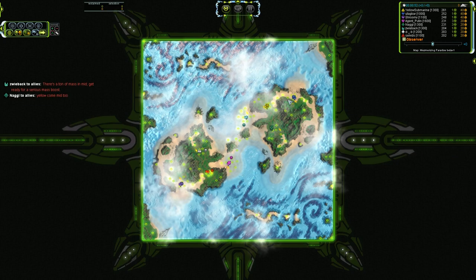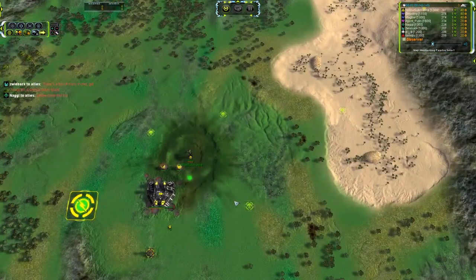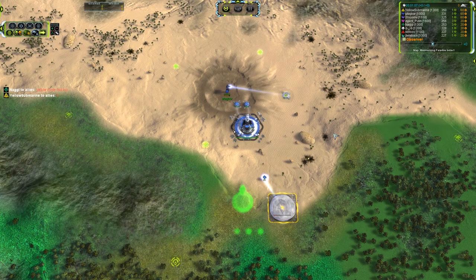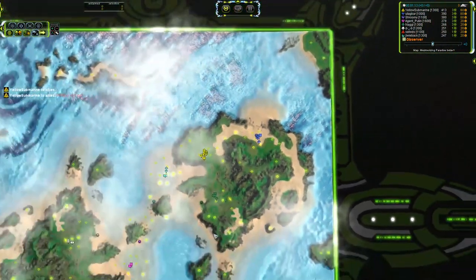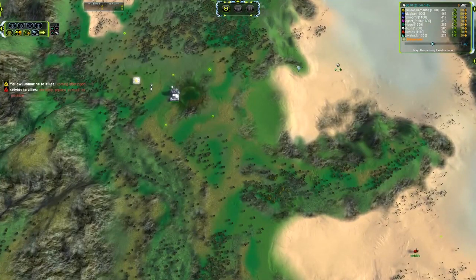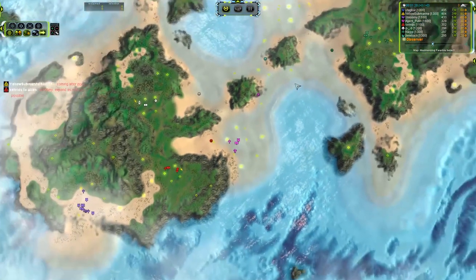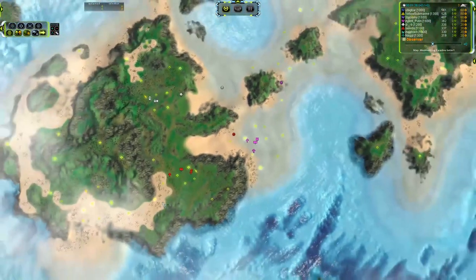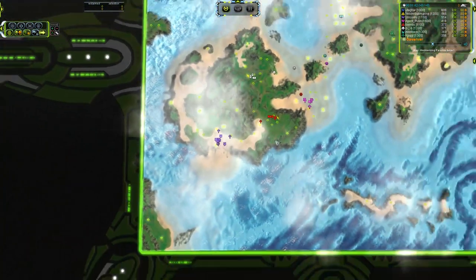Let's go ahead and introduce all of these players. We've got Way Back — he is Seraphim in the beautiful turquoise color. Yellow Submarine taking Cybran. We've got Utigbar with tag bar — maybe that strikes me as something German, I don't know. He is taking Blue Aeon in the rear slot. On the front we've got Naggle in the UEF with green. On the left-hand team we've got Headphone Guy going white UEF, then brilliant orange-pink for Agent Putin. Selvids is going red Cybran, and last but certainly not least Shroomy in the back taking Aeon in the support slot.